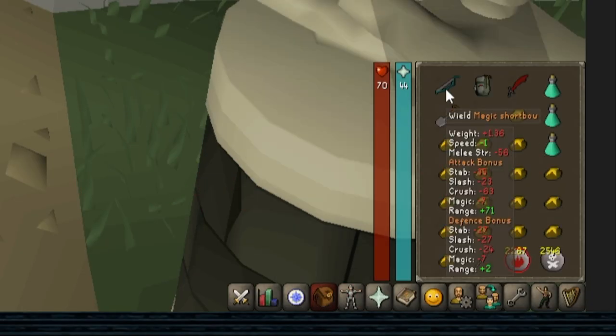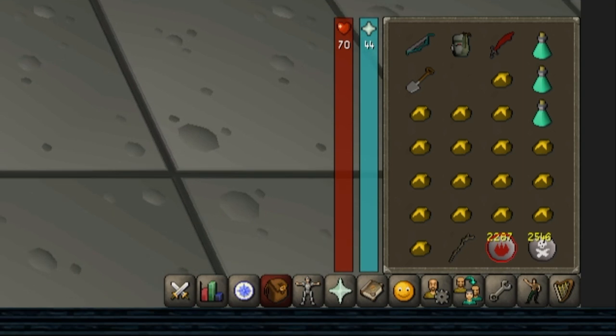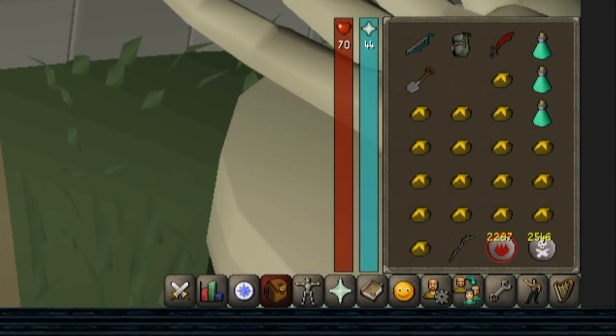Inventory. I bring my magic shortbow, Ava's Accumulator, Dragon Scimitar, 3 prayer potions, a shovel, a Dramen Staff, a ton of fire runes and death runes, and the rest filled with cheesy potatoes — the highest tier food I have access to at the moment. I recommend leaving one spot open for your switches. If you have a DDS, it's beneficial to bring it for its spec also.